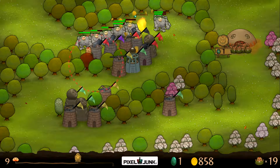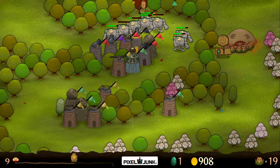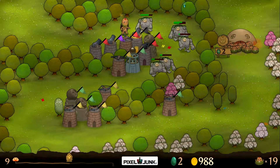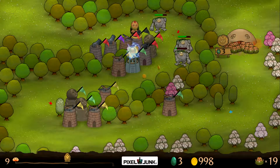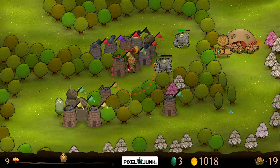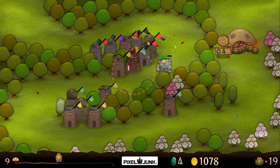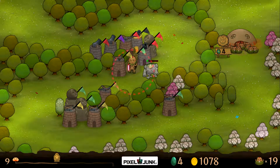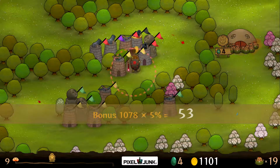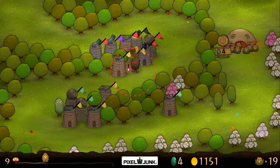We should probably upgrade these a bit because the boss is coming. Need to grab that money - oh yeah, I forgot the little blue orbs fly back to the base. Tesla tower is online! Zap! So you can either upgrade through normal means by dancing underneath, or just have the towers do a lot of damage.